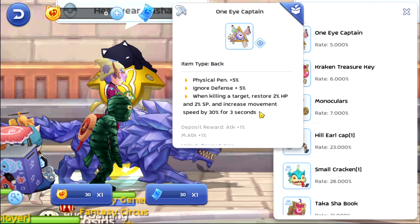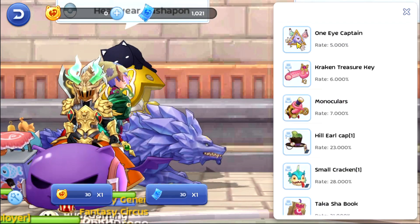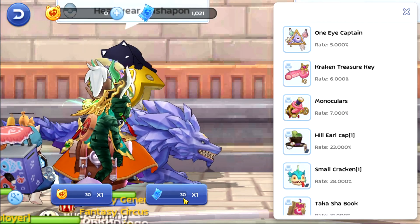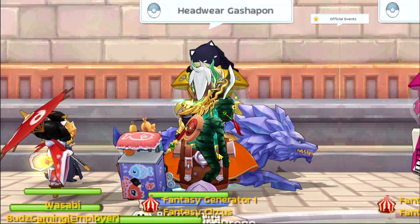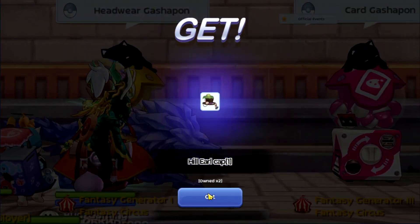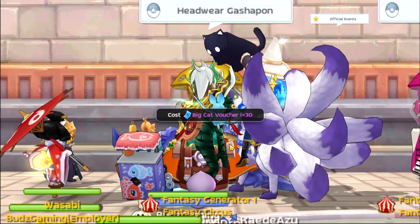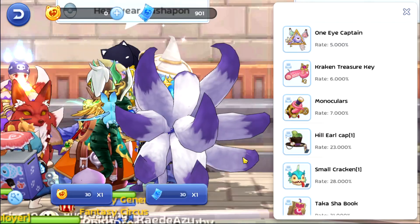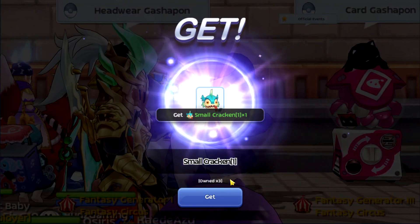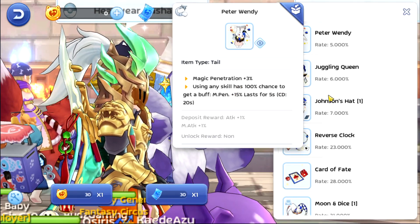I think I'm going to get this one — we already took a lot of the treasure in here but the one thing we didn't get is this one eye, Guptain. So let's hope we can get this one. I'm going to use 150 pulls. Let's see if we can get the One Eye. Another one, another one — okay three, four, five. Oh no, we did not get the One Eye. All right, let's move on.